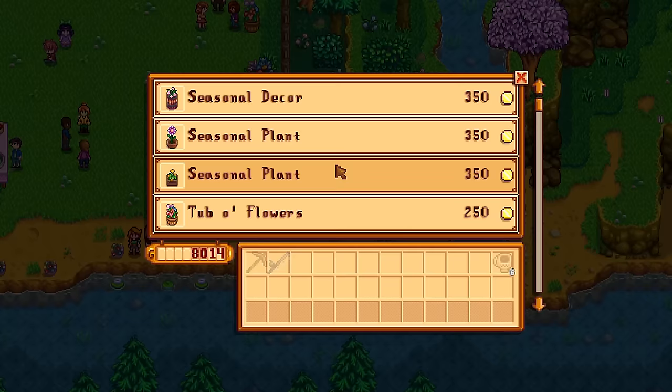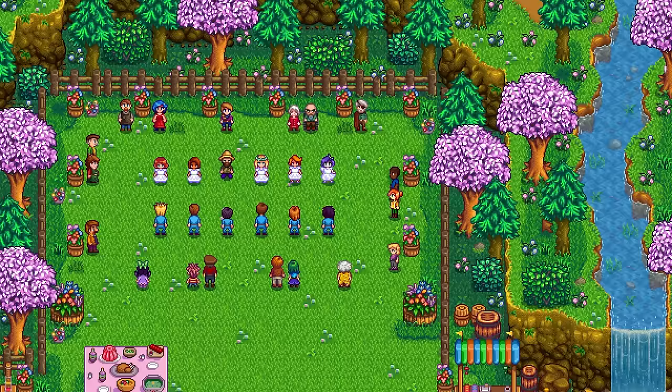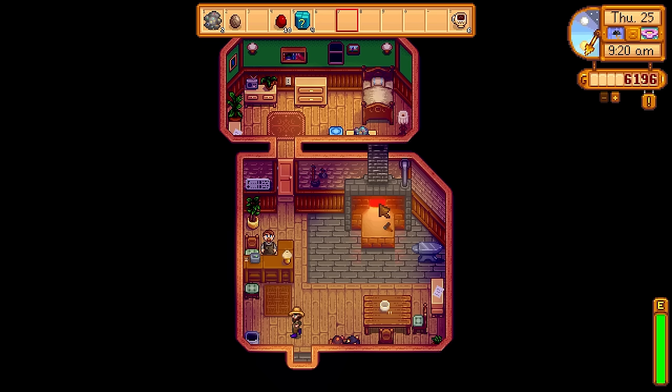At the flower dance we'll get the tub of flowers recipe, because we need all recipes to get perfection. I'm also going to get the Rare Crow. It was time to show off my skills as the new queen of the flower dancers. The next day it was raining — got some more dried common mushrooms, coffee beans, and strawberries. Put up some cauliflowers and went to Clint to get my copper axe back. We could now get our hands on some hardwood.